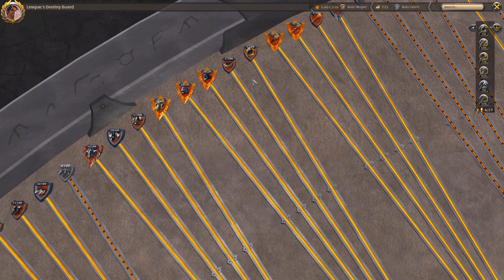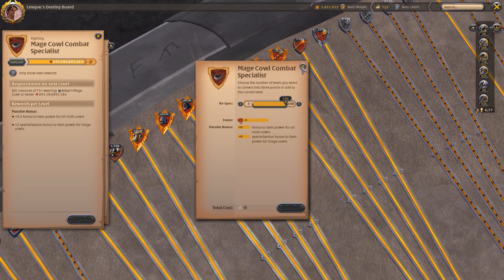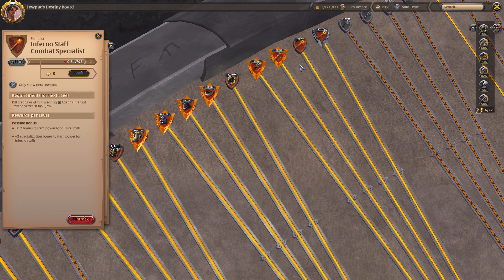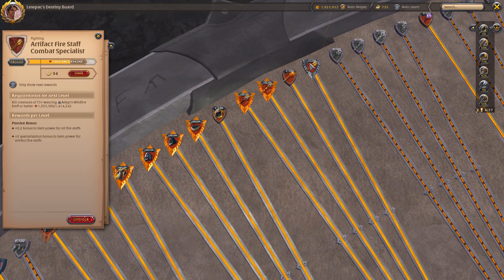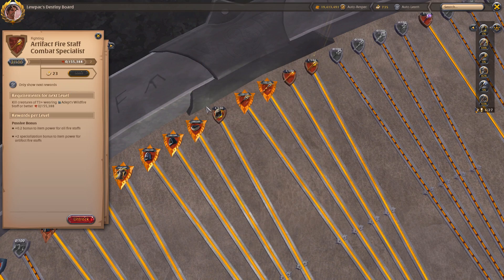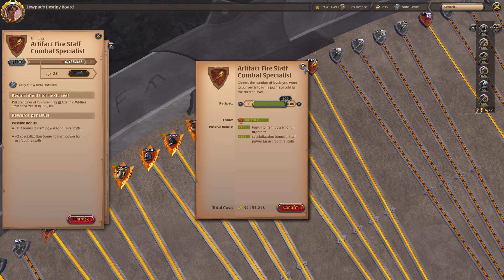The fame credit system follows the same weighting — the cost to level certain items will differ. For example, leveling mage cowl to 100 costs 3.6 million fame credits, while inferno staff costs 14 million. It's a lot easier with fame credits and LP to level head pieces and boots than weapons. Going from zero to 100 in an artifact weapon will cost you 88 million fame, or 44 million fame credits — artifact weapons are the most expensive.